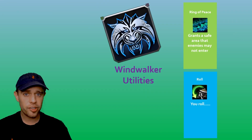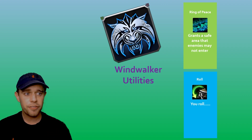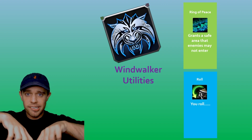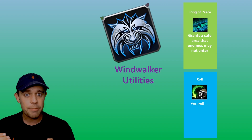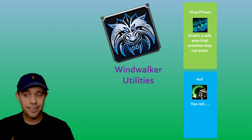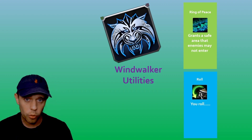Let's look at a few utilities. The first one is Ring of Peace — a fantastic utility for you and your allies. It literally summons a ring that you and your allies can all stand in, meaning that no enemy is able to enter it and any that try will get pushed out. Last but not least is Roll, which is going to get you out of any situation where you're standing in fire or need a speed boost — it rolls you forward.